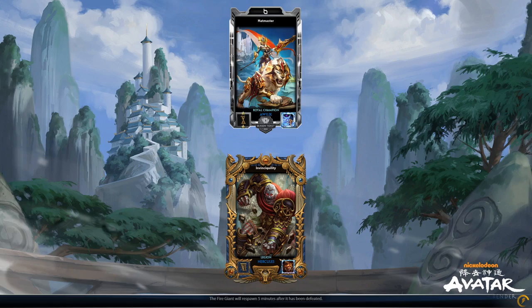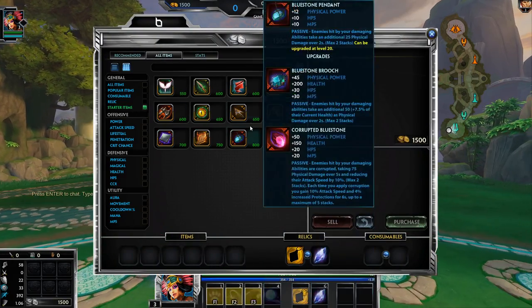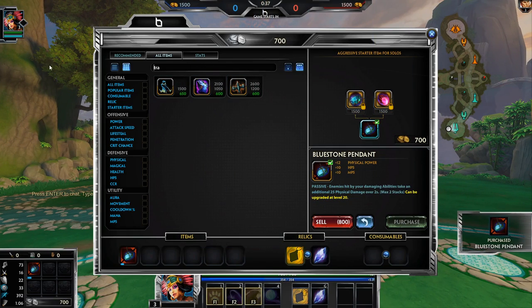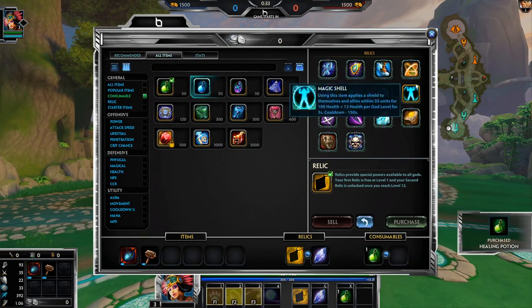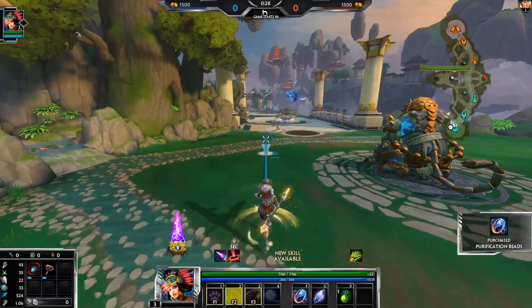It looks like I got another star with her, so that's cool. We're up against a Hercules, which is a little bit tough. Fighting Hercules is not great for us, but that's okay. We will survive. Do I want to go Blink against Hercules? That's a little bit scary. I think we need Beads.